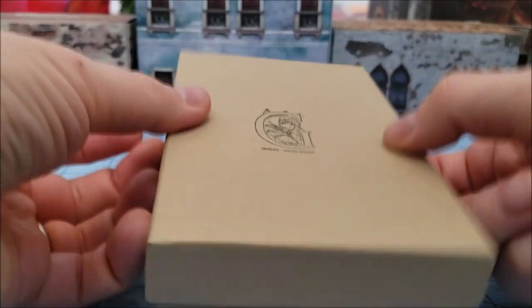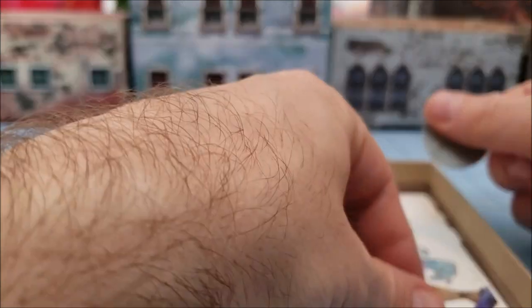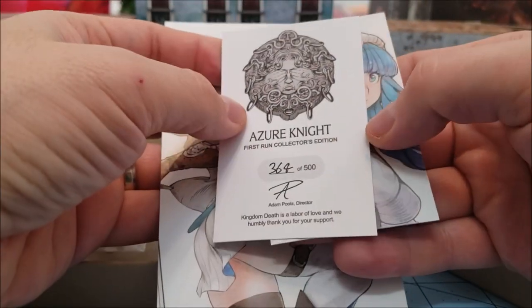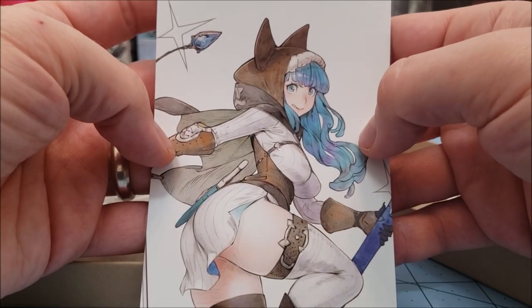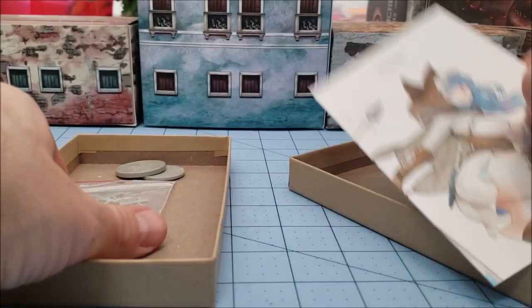If I can open the box... There we go. The Azure Knight, despite being quite the cat-looking catgirl with her ears, I did get a first run. I had forgotten completely, because I have a million other Kingdom Death models that need to be built first. For an Azure Knight, she's not very azure — she's awfully white. Kitty cat white.